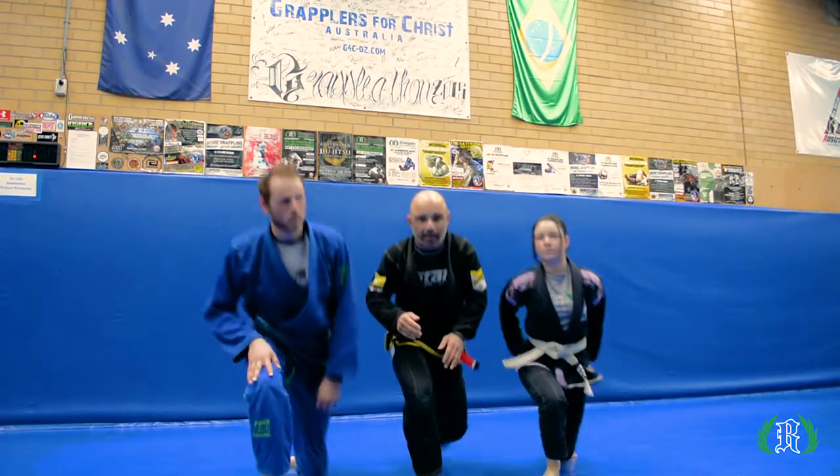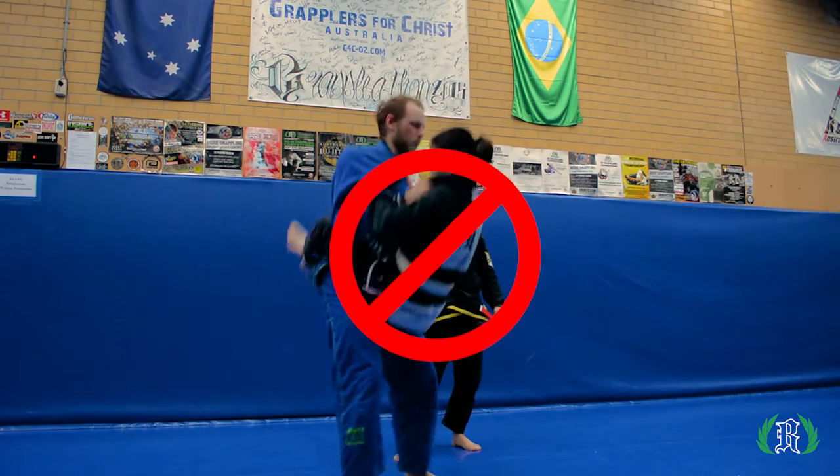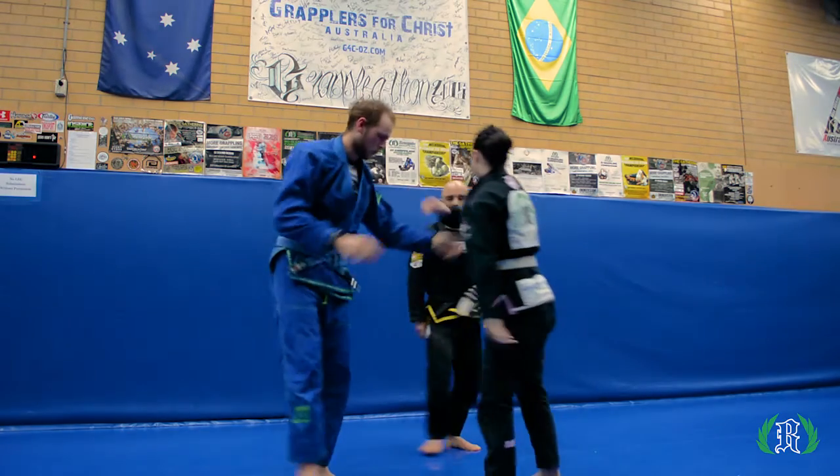One thing I always want to make mention of — we want to take care of our partners. For example, what we're not going to allow for white belt is jump guard. Demonstration: they come in, jump up — that's a no-no. We're not going to do that.